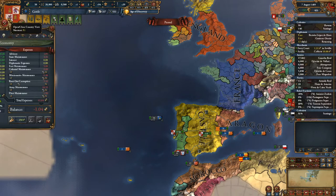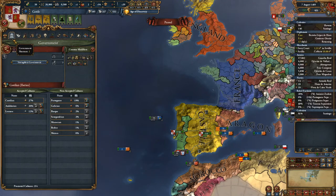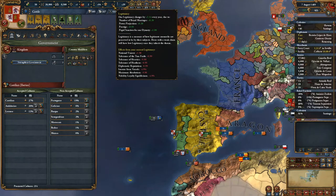For legitimacy, the way we get legitimacy back is that we strengthen the government. You can spend 100 military power — in this case it's 100 plus a little bit extra because of my corruption — and we gain 10 legitimacy. So I could spend around 1,010 military power and get it up to 100. Also, every year it goes up due to the number of royal marriages, my power projection, etc.